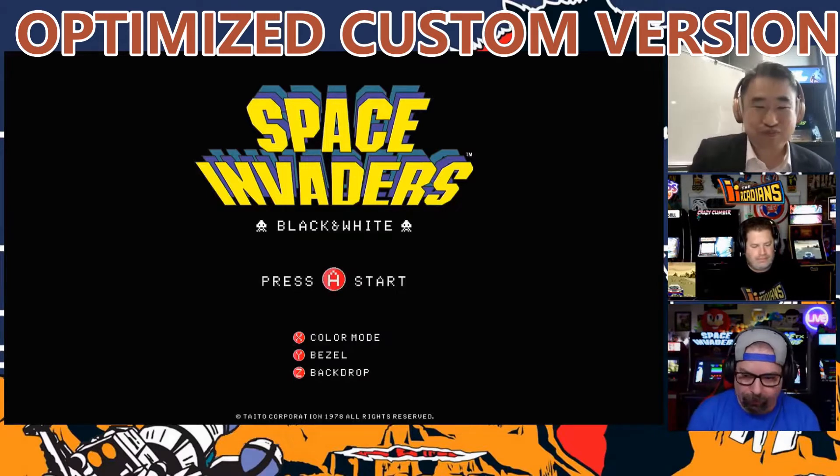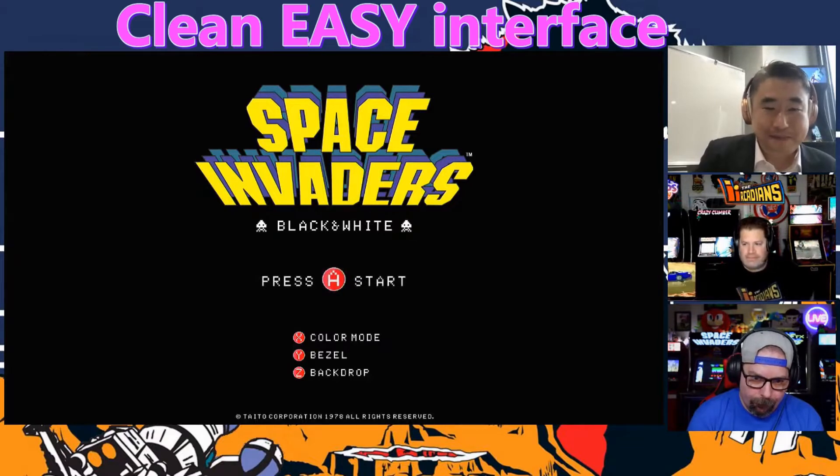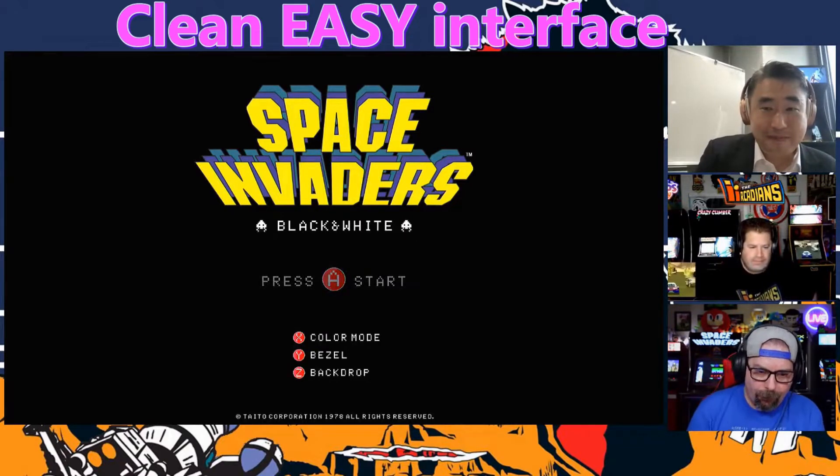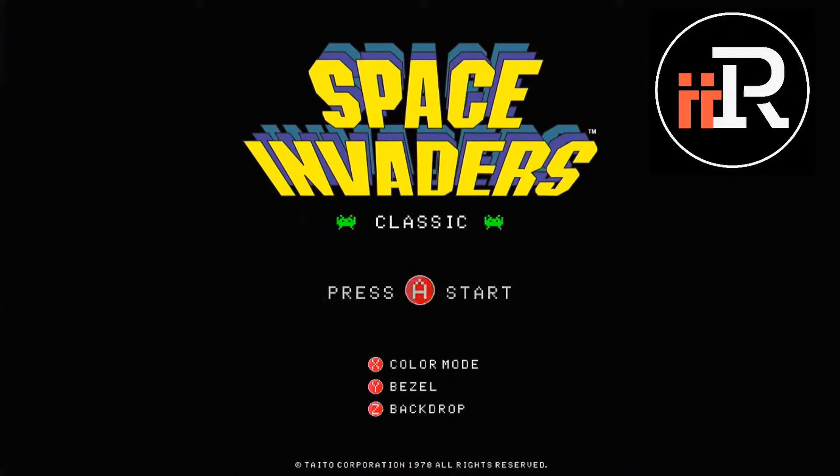Here you can see the main menu. It's black for now, pretty boring, but you can see the options: X for color mode, Y for bezel, Z for the backdrop, and A to start. If I want to change color modes, I can do that right here. We've got three different modes: black and white, classic — which is your blue, white, and red up top for the overlays — and then the natural color mode as well.